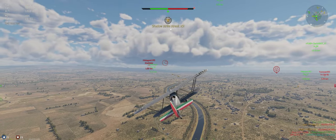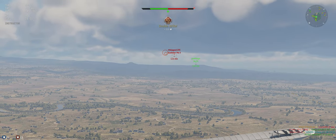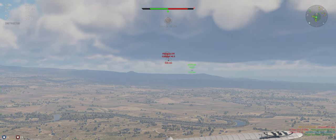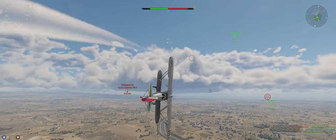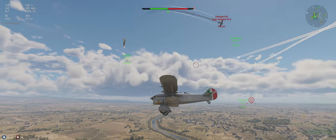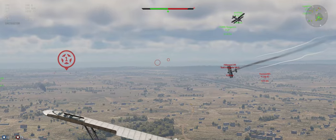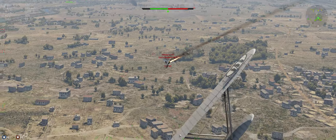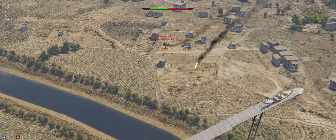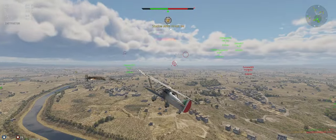Gladiator coming in — he does have four front guns and can outmaneuver us, so he'll outturn us anyway. But he bleeds energy pretty easily, which is a good thing. I think if we can keep him turning horizontal, we can outdo him. There we go, he's down.